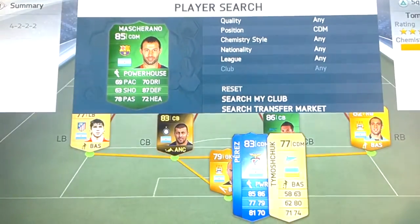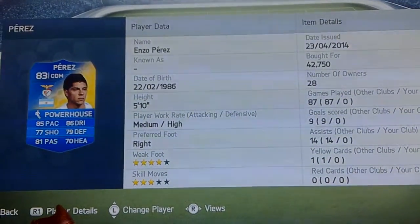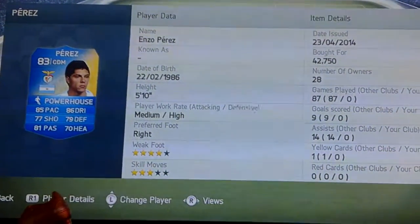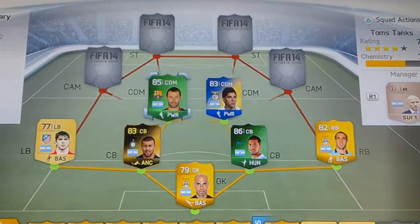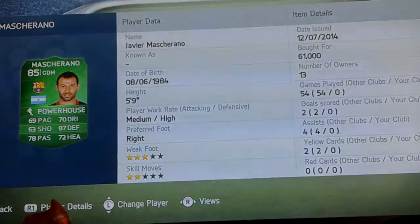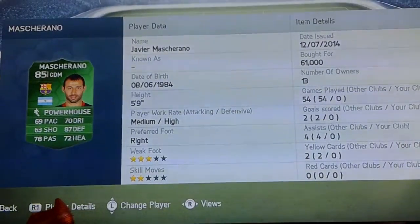Moving on to central defensive midfielders, we have Mascherano and the Team of the Season card Enzo Perez. Perez cost 42,000 coins — three-star skills, four-star weak foot, good pace, good dribbling, good passing, over 70 in every single stat, and really good work rates with medium/high for a CDM. Mascherano is his first in-form — I couldn't afford the second one. He went for 73k but I missed it; the only other one was 100k, so I settled for the first. He still has high defending and good work rates at 61,000 coins.